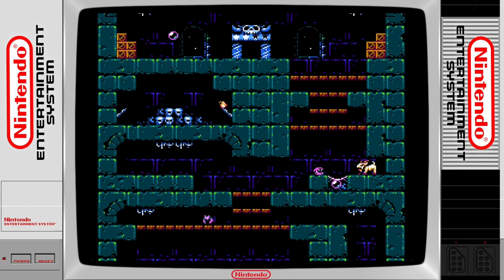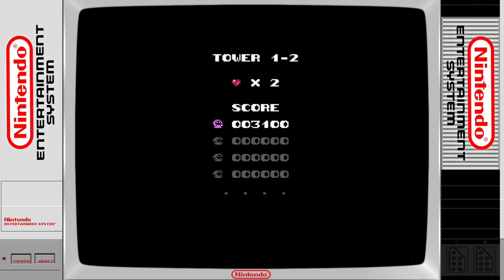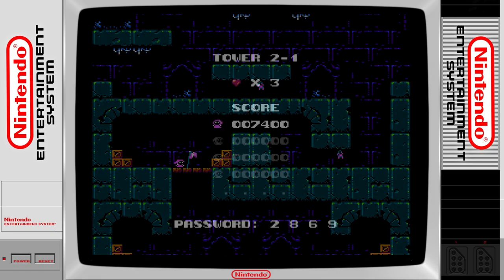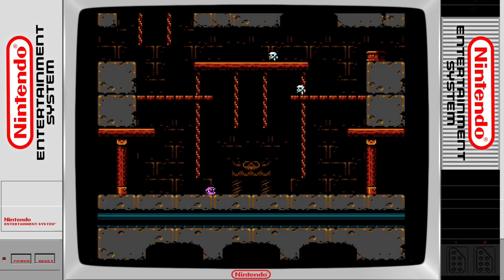Micro Mages features mid-level checkpoints which are really handy as each level is somewhat long, and having to restart them when you die from the beginning would detract from the game substantially. The game also features a password level system to allow you to continue your game from the last completed tower.